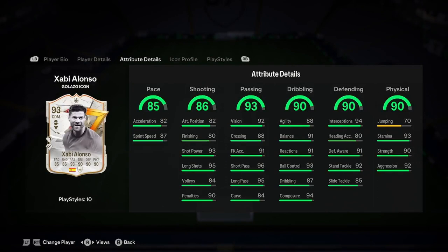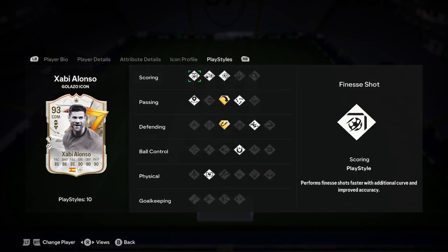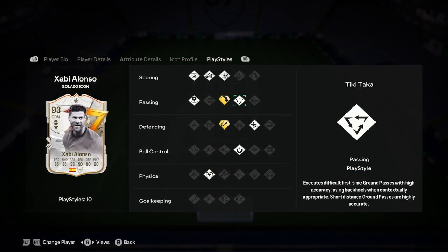Back to that then, so we've got insane passing - 96 short pass, 95 long pass. Dribbling, brilliant stuff. Defending, brilliant stuff. Physicality, brilliant stuff. We've got finesse shot, power shot, chip shot, incisive pass, long ball pass, intercept pass, tiki-taka, slide tackle, first touch, relentless.